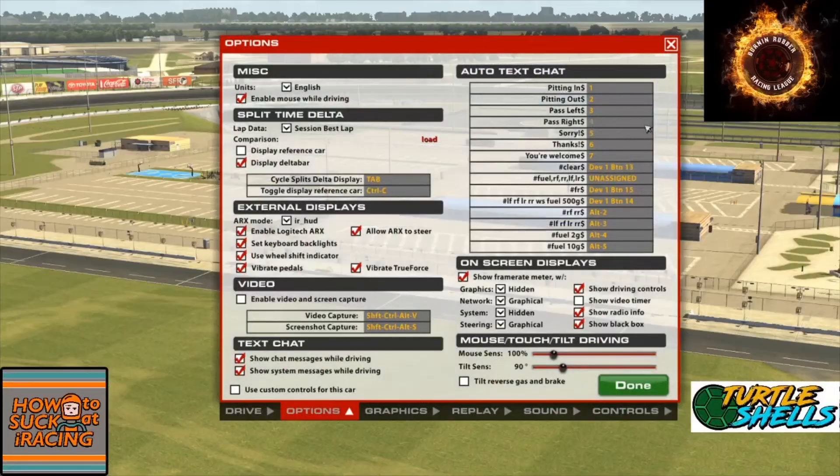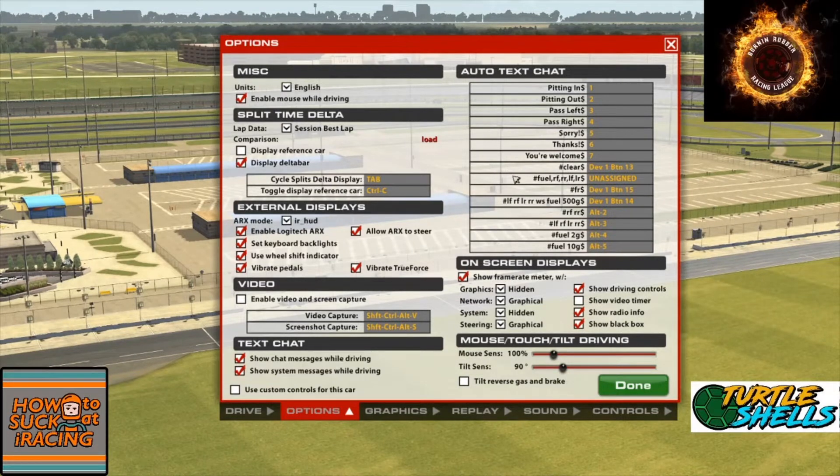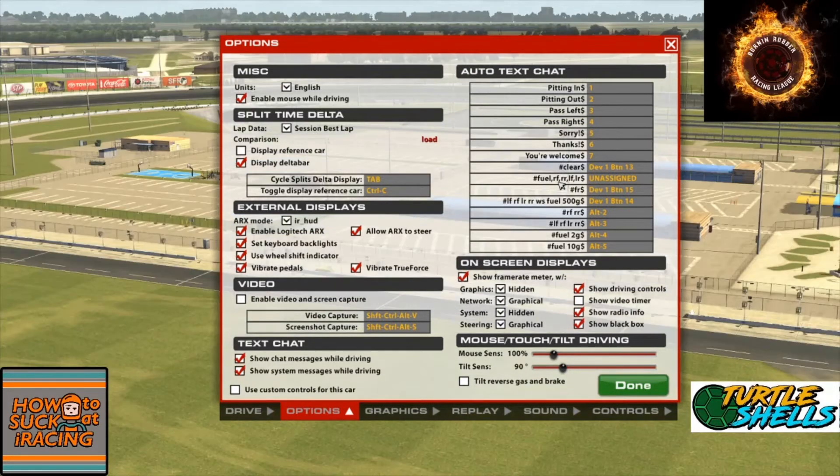Over in options you have pitting in, pitting out, pass left, pass right, and all those things. If you use a mic, you mostly don't need these. But down here you have #clear, #fuel, right rear, right front, left rear, left front — and those are the commands I'm going to talk about.